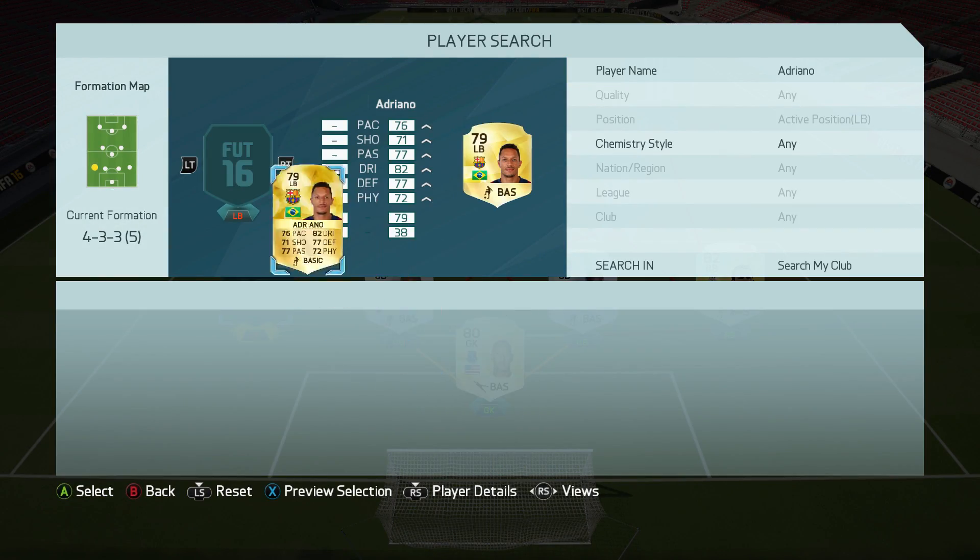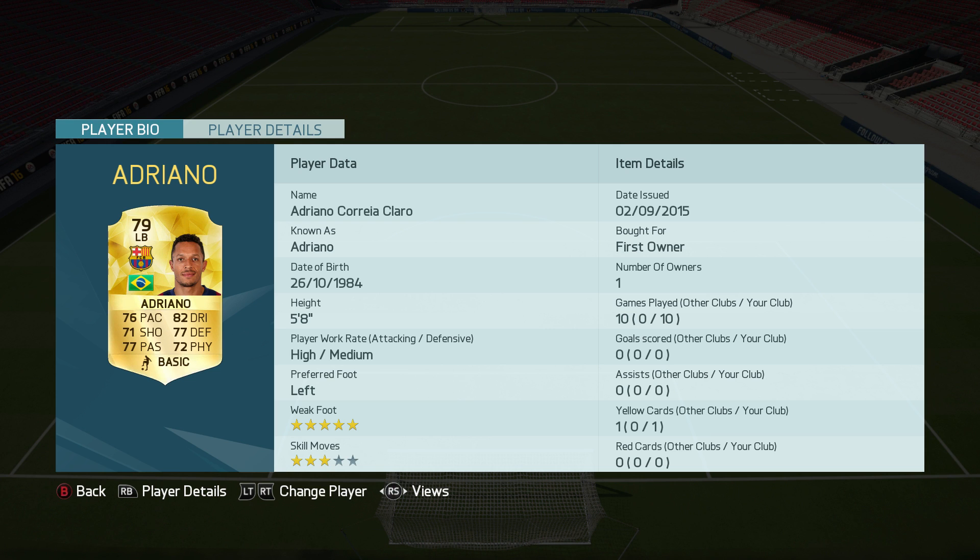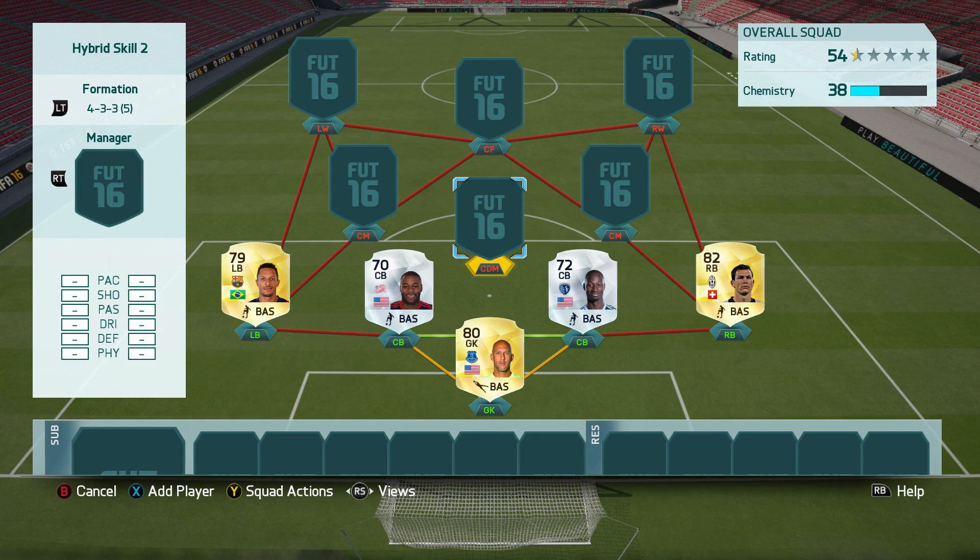On the left back we have Adriano, who looks like a decent left back — very well-rounded. All his stats are above 70, which actually makes him look like a really nice midfielder as well.